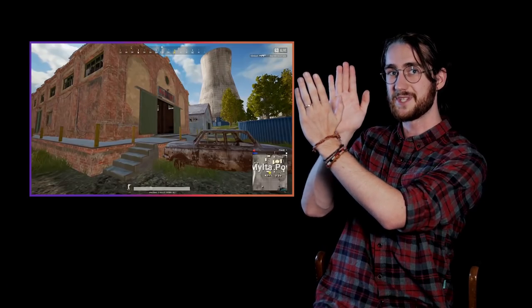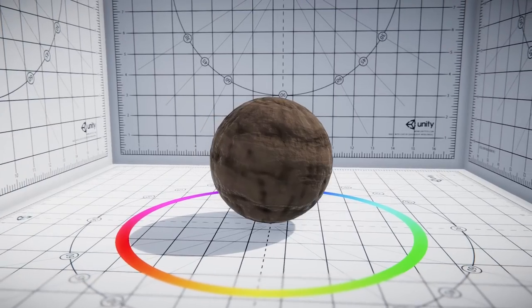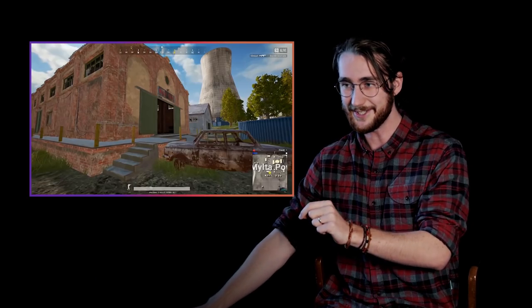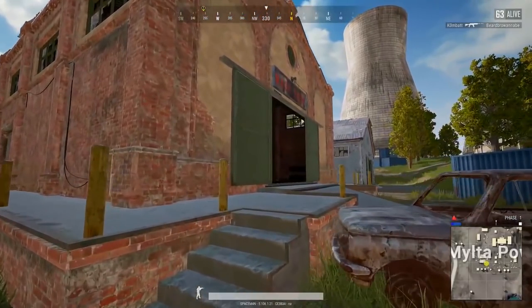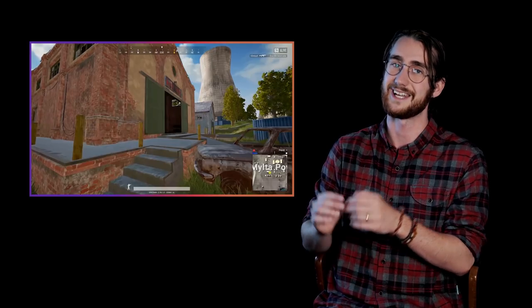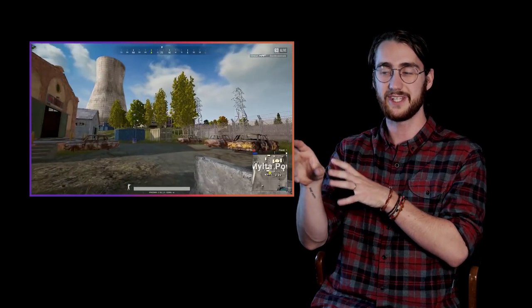Whenever a light shines onto the object, you use the normal map to bend the light a tiny bit to simulate that detail being there. This doesn't work if you're viewing an object from the side, because the texture will just be completely flat. But if you're viewing it at an angle, it can start to look really realistic. Here we definitely see a lack of that, because all the surfaces look extremely flat. In fact, I don't see much more than just color detail here — the bricks on the wall seem kind of painted on. It also seems to be low-definition textures overall that are just slapped onto objects.